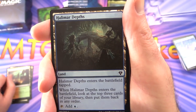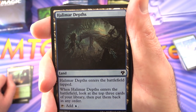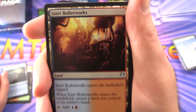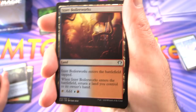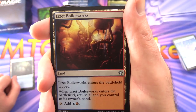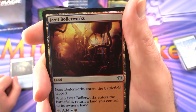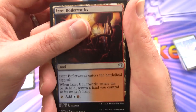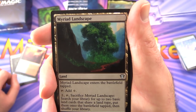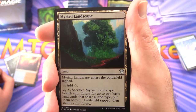Halimar Depths enters tapped; when it enters, look at the top three cards of your library and put them back in any order — tap for blue. Izzet Boilerworks is another tap land that bounces a land when it enters — tap for blue and red. That's something you could probably upgrade if you have the money, replacing these tap lands. Myriad Landscape enters tapped, taps for colorless; pay two, tap, sacrifice it to search your library for up to two basic lands that share a land type, then put them onto the battlefield tapped.